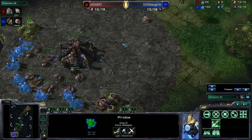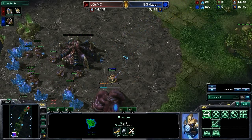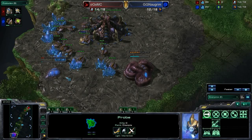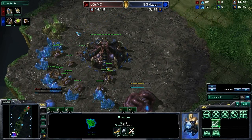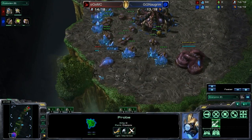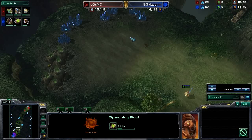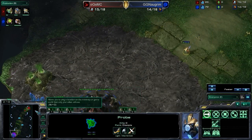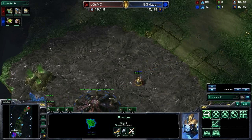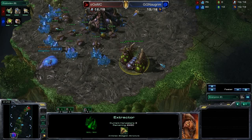MC expanded or scouted after the Pylon, which is a little bit earlier. He wants to prevent a Hatchery first — he wants to make sure that Negrim is going for the Extractor then Spawning Pool, instead of Hatchery first. He wants to make sure he got there in time to block it. This is a long map in terms of distance between the two bases, just because the map is so tall.